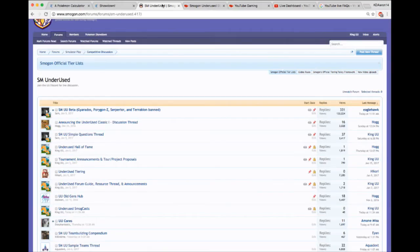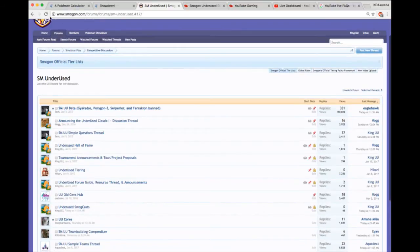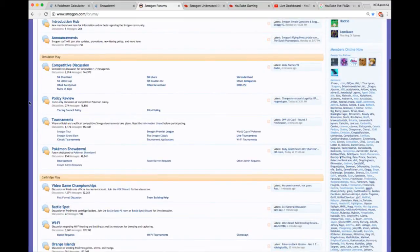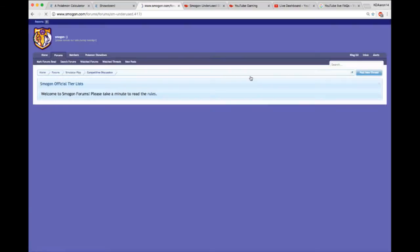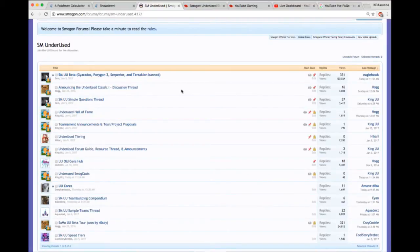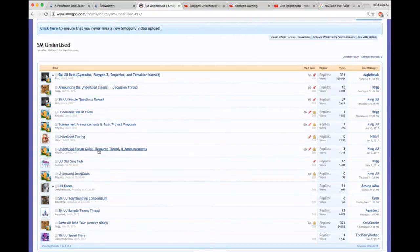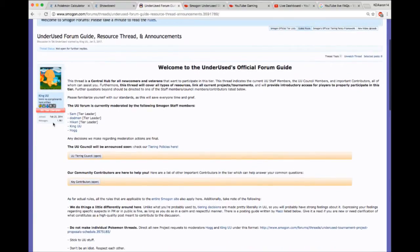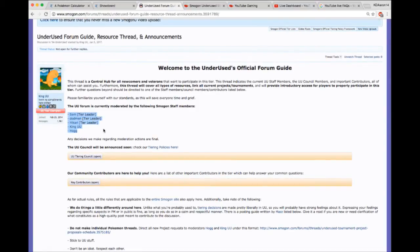The first thing you want to do is go to Smogon.com and check out the site. Everyone that comes in will be able to see this basic information in terms of simulator play and competitive discussion. Go to SMUU, which takes you to the main subforum. You'll see some stuff a little bit different than me — I'm a moderator, so I have some moderator stuff going on — but pretty much this is going to be your central hub of all things UU related.